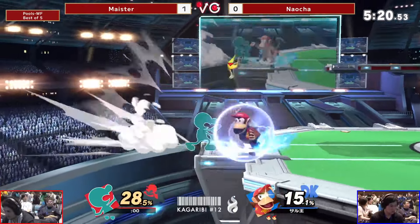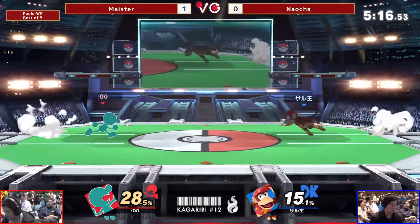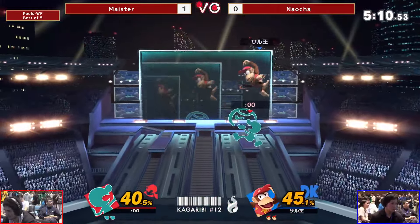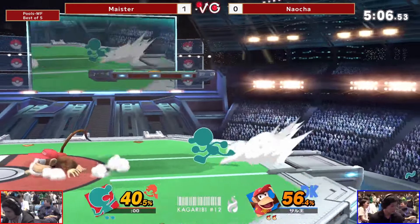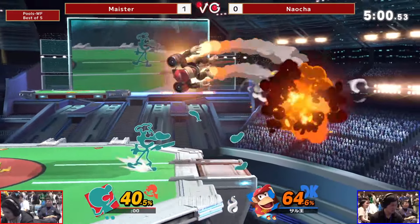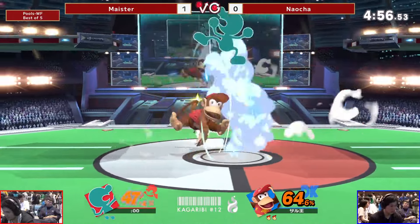These nairs have not been connecting though — that's usually your bread and butter starter. Baits off the shield grab. Takes a nair combo now — taking infinite damage here. A bunch of whiffs on these dash attacks but Meister still finds it. Tried to pick it up and just tripped on it by accident.